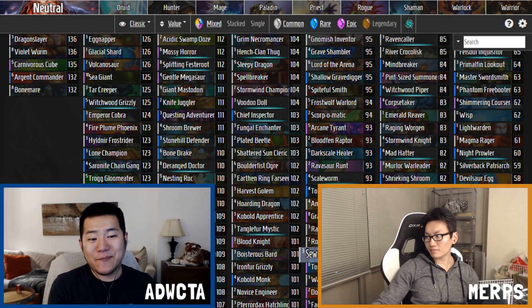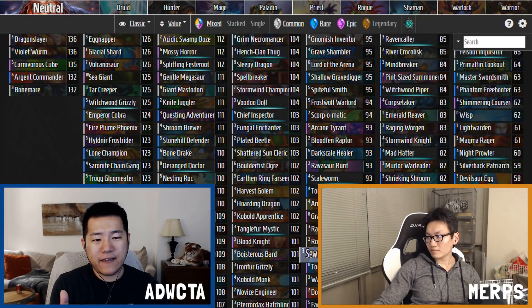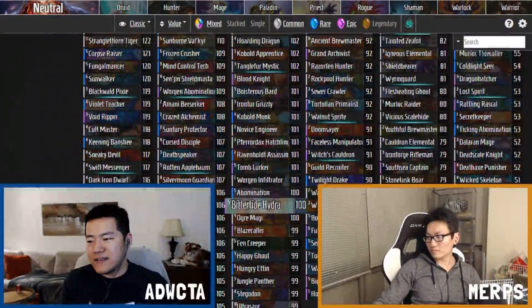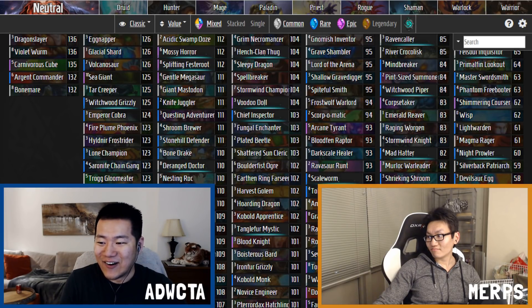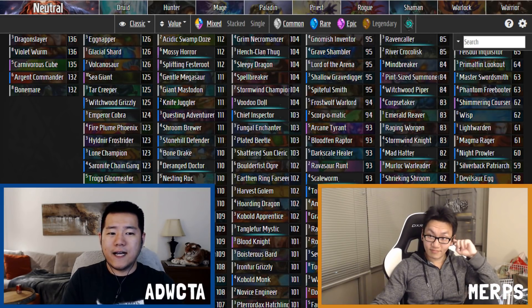Those are all the cards rated 110 and above — good cards you want in your deck, at or above average value. You may have noticed we only covered about ten cards, because there just aren't that many good cards in Witchwood's neutral category. See you in the next episode where we go through all the other neutral cards — we'll go a lot faster since many of them are not very good.